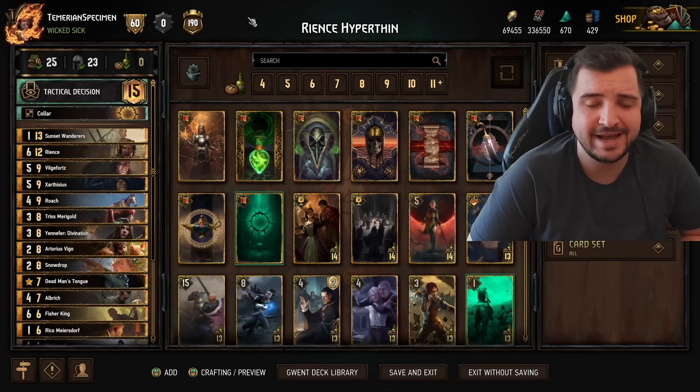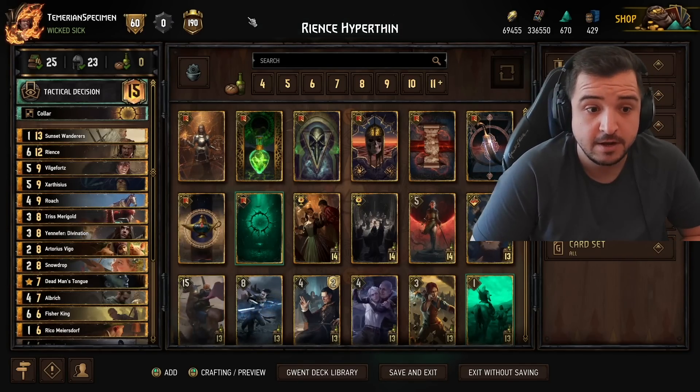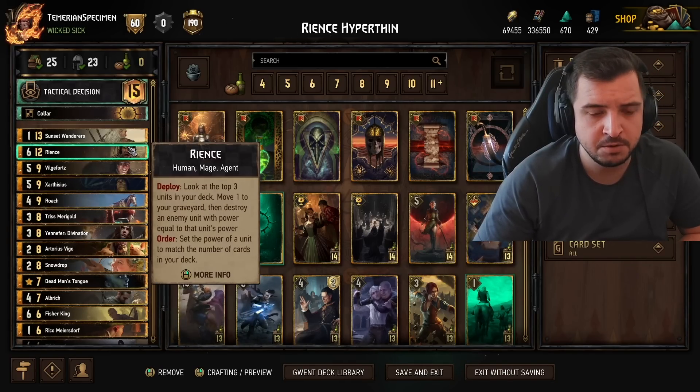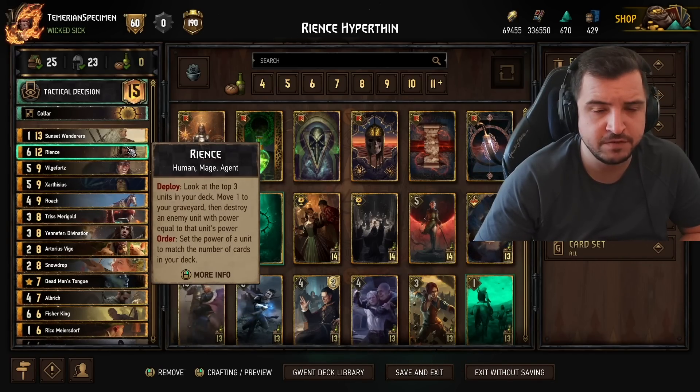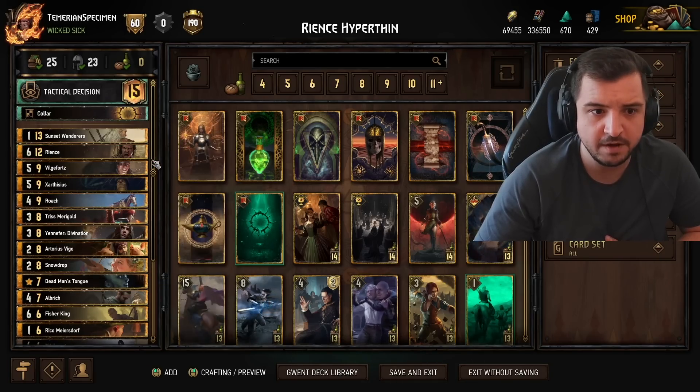Hey guys, Specy here. Today we're playing a Hyperthin deck with Reince. This is very similar to the Hyperthin deck I posted previously, with the key difference being we've added Reince. Reince actually got buffed this month, which has slipped under the radar. It's now 6 power, 12 provisions. When this card was first printed, it was 5 power, 13 provisions — so it has quite a lot of buffs.